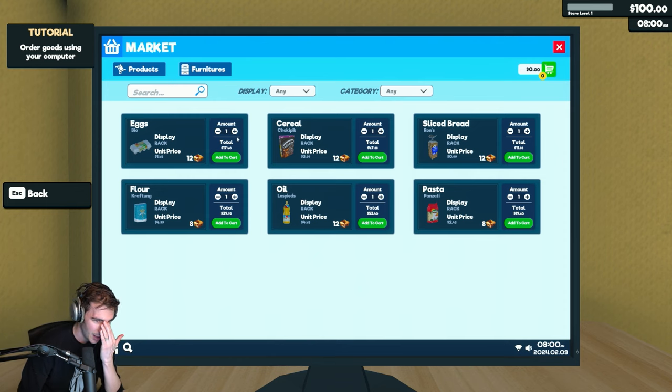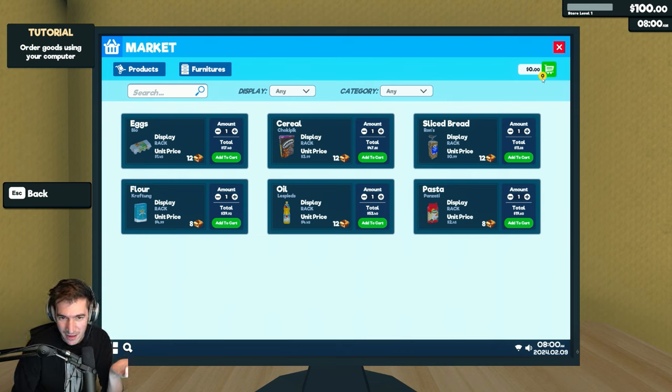What do we want to sell? How much money do we have? We have zero money. I'll just do eggs and some flour. It's $39.92 — oh, it's a pallet. I'm buying like a pallet. We'll just do pasta and bread too.